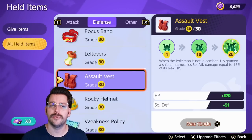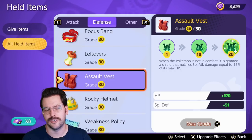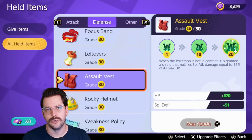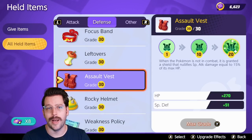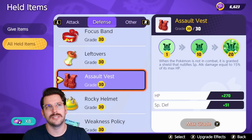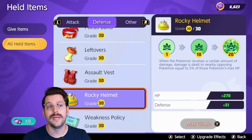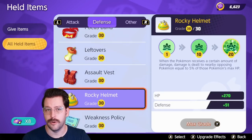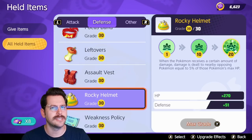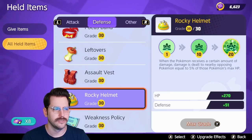Assault Vest grants you a pretty chunky shield based on 15% of your max HP, protecting you from special attacks. Unfortunately, heading into a match you don't know how many special attackers are going to be on the other team, so sometimes this item is completely useless, and it just doesn't seem to be up enough to provide enough value. Stay away from Assault Vest. Rocky Helmet is absolutely terrible — you have to take a certain amount of damage in a single move for this item to output a bit of damage to Pokemon around you. It's just a disaster. Stay away from Rocky Helmet.